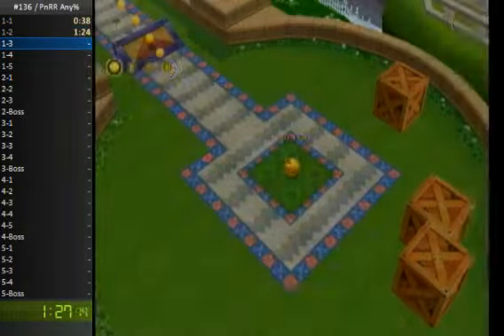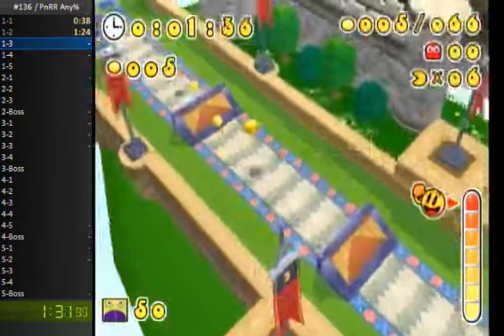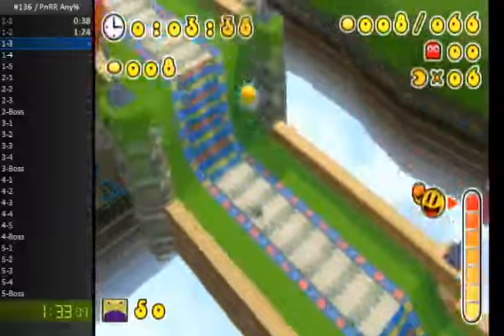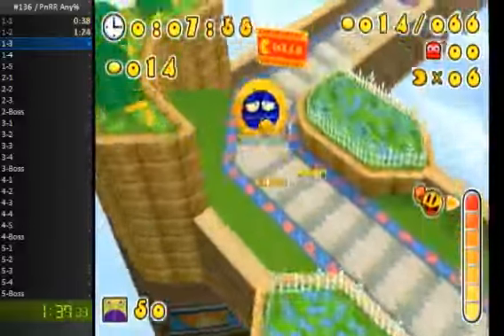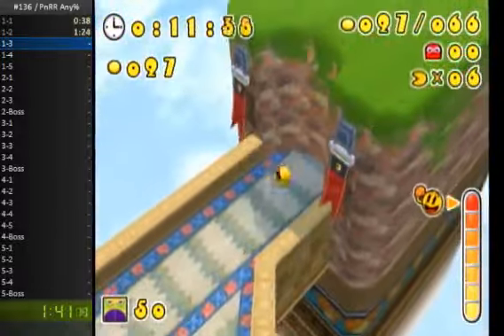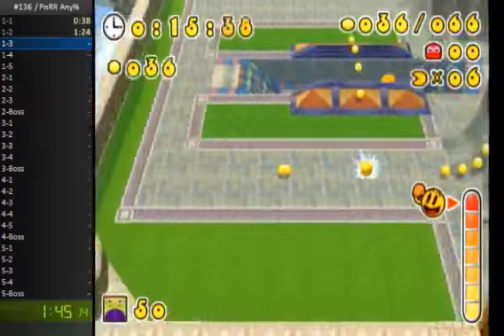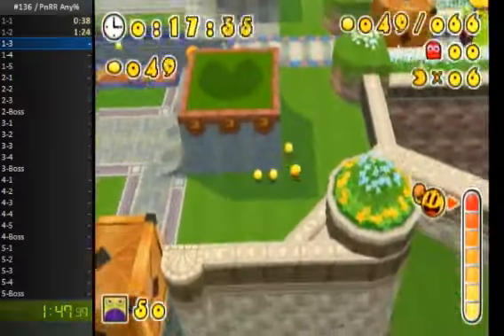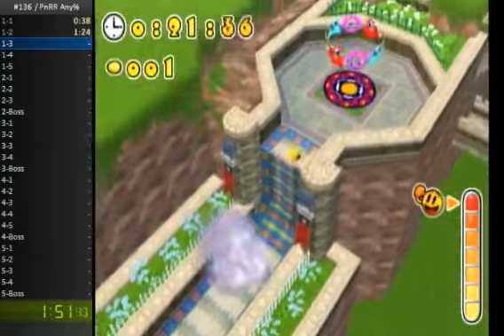I nearly forgot to split there. 1-3 is a really short level, so I'm gonna use a slope boost here. I think I get a lot of height and can skip that ramp. As I'm boosting into these boxes, I'm braking Pac-Man in place using the Z button — this just keeps Pac-Man from flying all over the place, and it's definitely a useful technique throughout the run to make things a little bit safer. Done with that level.